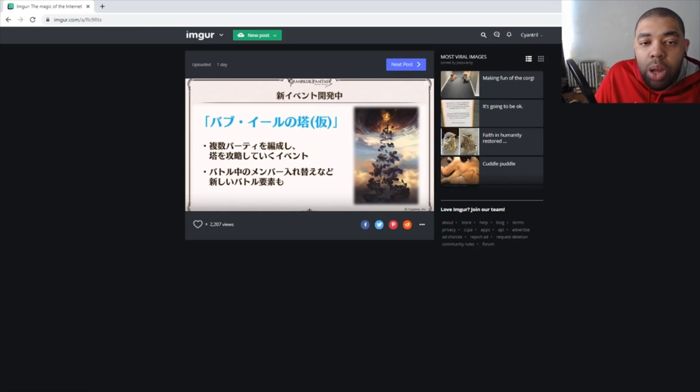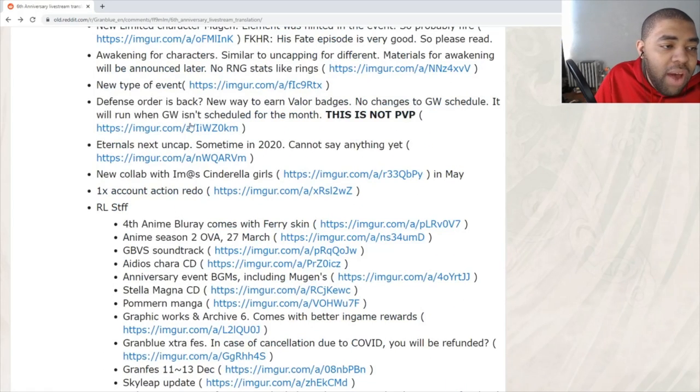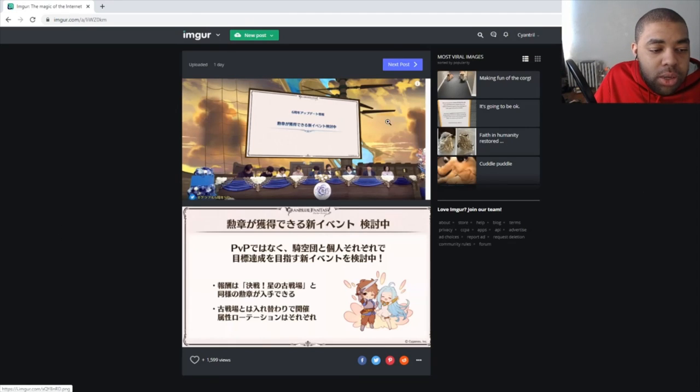We're also getting a newer type of event that looks like a tower system — similar to the Abyss in Epic Seven — where you go from floor one up to floor 100. And Defense Orders are coming back as a new way to earn Valor Badges, meaning Guild Wars is no longer the only source. You'll now be able to trade for more items like Sunstones, Evil spirits, and maybe Gold Bars. On months without Guild Wars, you'll have Defense Orders — so it alternates: Defense Orders, Guild Wars, Defense Orders, Guild Wars. And it's all PvE, not PvP.